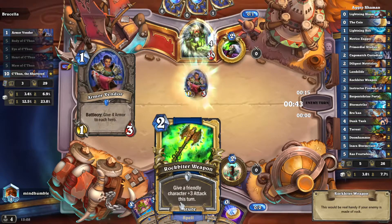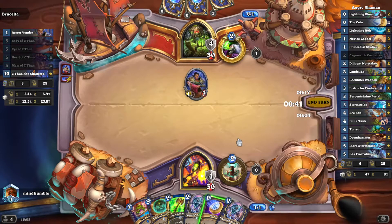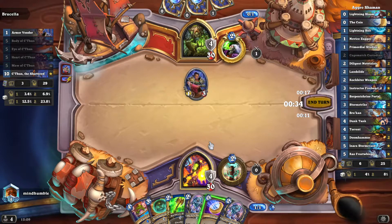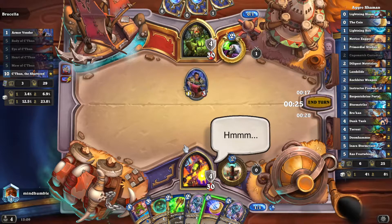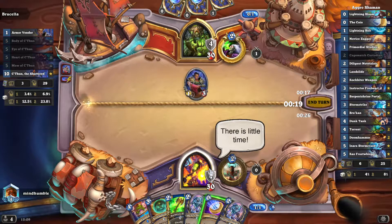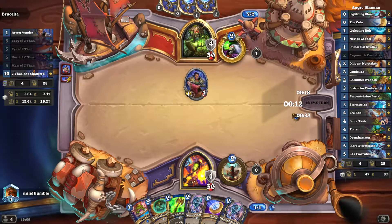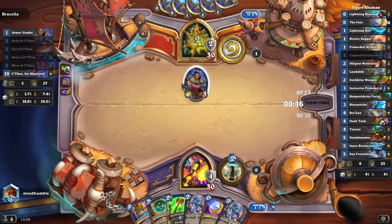We've got a really good hand here. Rockbiter Weapon is amazing with Doom Hammer. The question is do we want to coin out Custodian now? Next turn is going to be Custodian, followed by coining out the Doom Hammer. So turn four we can have our Doom Hammer out. We're not in a rush to defend against a C'thun Warlock, so we can be slightly slower because we're going to have massive burst anyway.